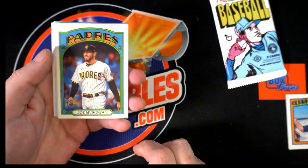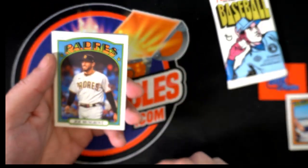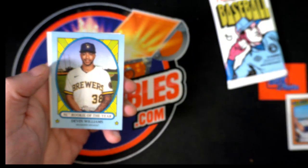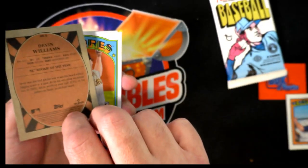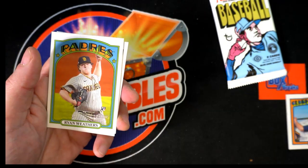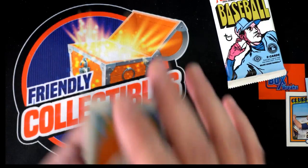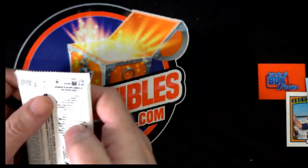Of course we're looking for inserts, we're looking for name swaps, back swaps, all kinds of stuff. We've got Musgrove, Dunning, Romero, Rooker, and National League Rookie of the Year Devin Williams — very nice. Looking to see if there's a number on there — I do not see a number. Still really nice. Weathers, Chapman, Young, and Hauser. Double-check to make sure nothing's on a glossy back. Next pack.